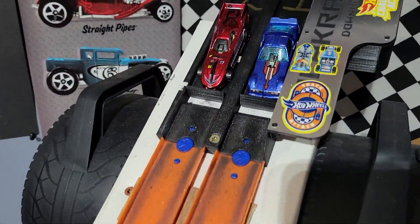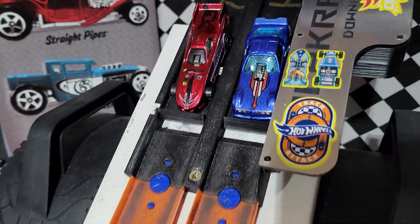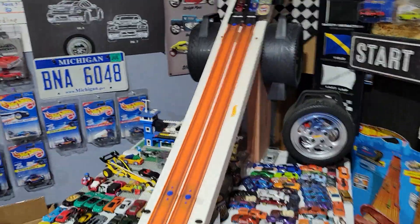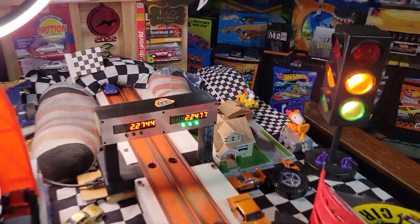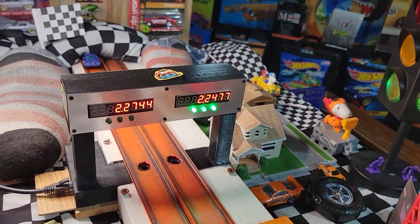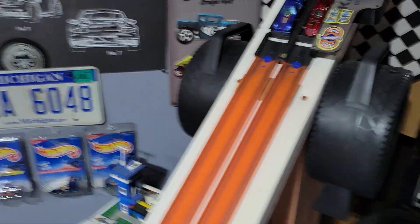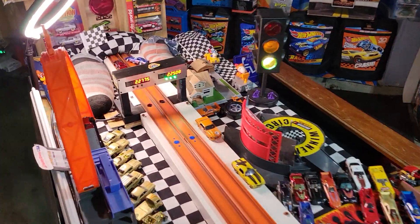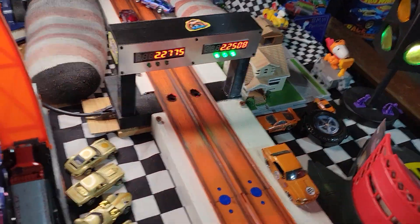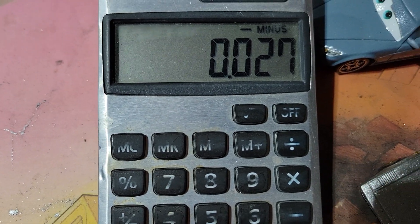In this format, after lane swaps, we're going to see who has the bigger beat. Race one: 2-2-4-7 to a 2-2-7-4 — comes to a 27-thousandth beat. Firebird Funny Car has to beat a 27-thousandth beat. 2-2-5-0 to a 2-2-7-7 — and it's a tie. 27-thousandth.